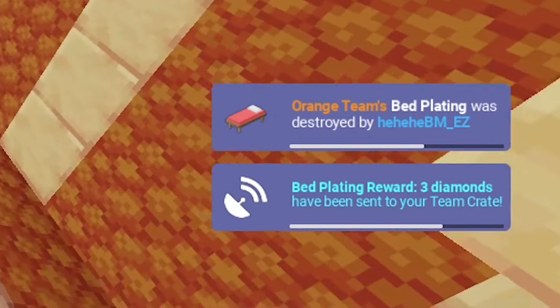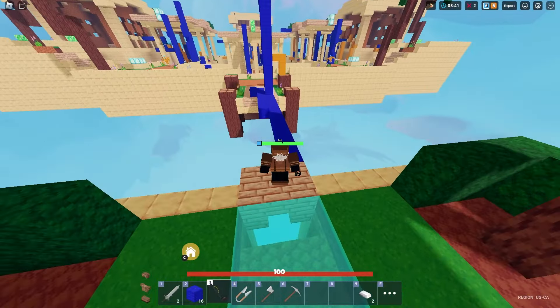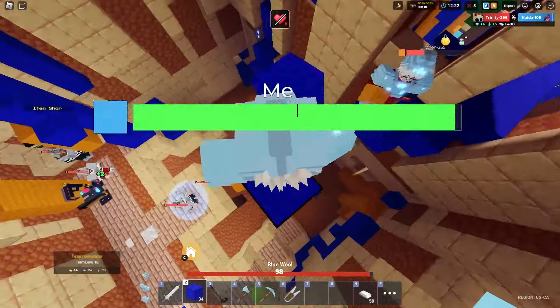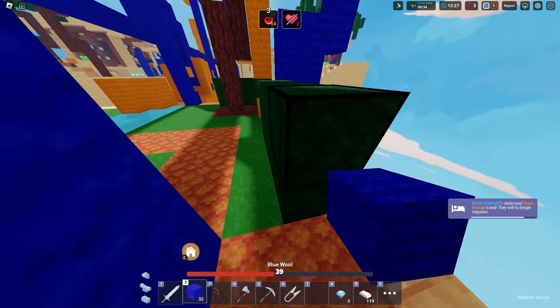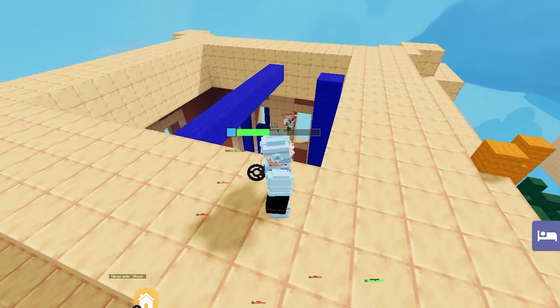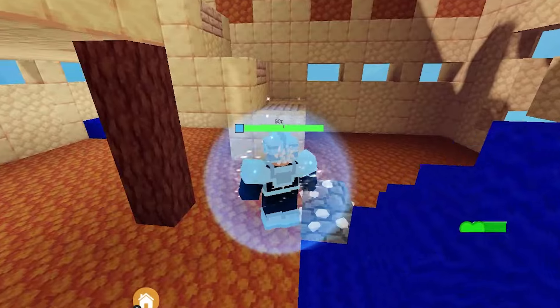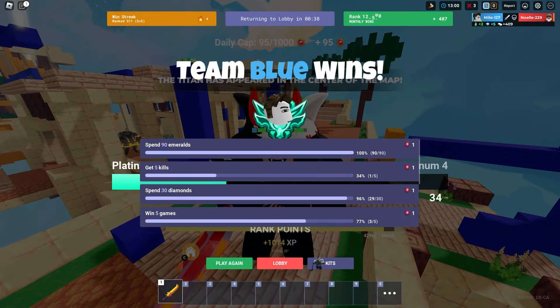The bed plating has just been destroyed — all my teammates are geared only because of me, I'm literally getting all the metals in the entire game. Let me place a siege on their bed. Their bed is now exposed — and I've just destroyed their bed, just like that. Siege carries every single time when you max it up with destruction — it just does so much damage. We have now won our game in the platinum lobbies. My ranking is at four wins in ranked — that's not bad.